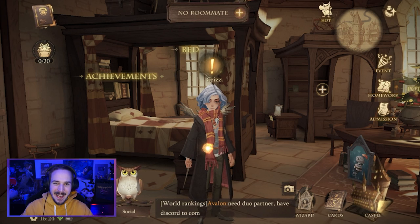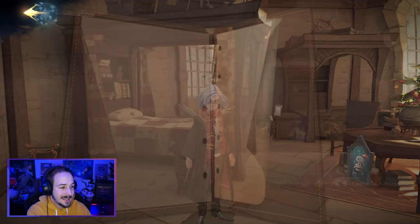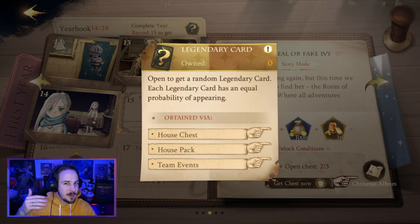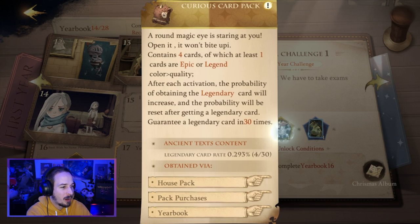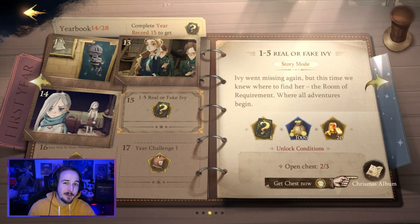There are more ways of obtaining legendary cards — for example, missions. If you look at the top left you can see your yearbook. Clicking on it opens missions you have to complete, and my next mission, mission 15, will grant me one random legendary card. We can also see on the mission board that upcoming rewards include more library passes and more curious card packs, so missions are really great for rewards.